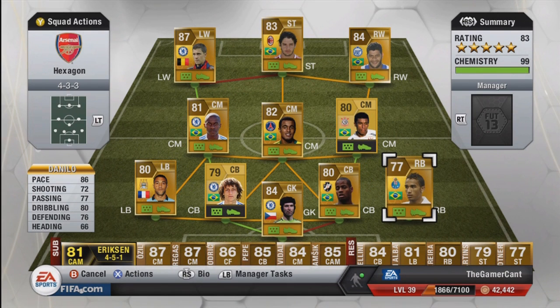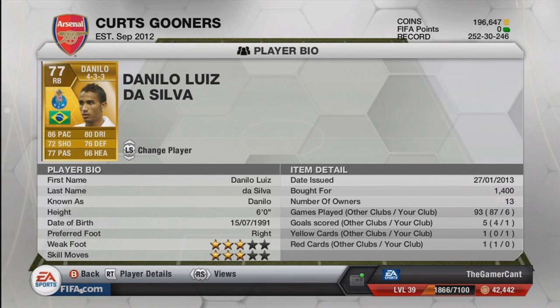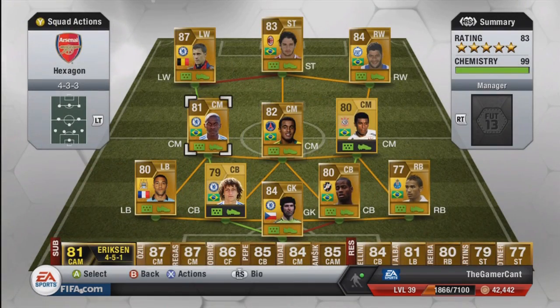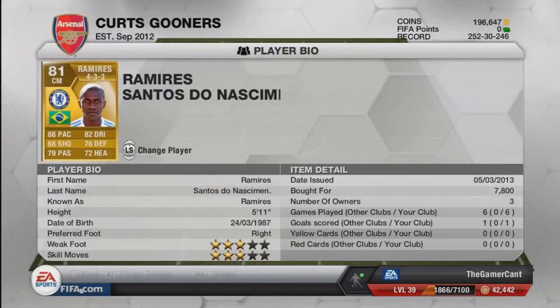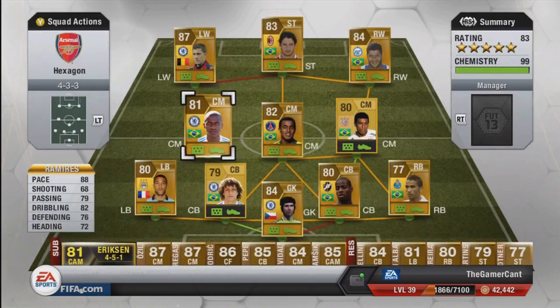Right-back, we have Danilo. I originally went for Mariano but had to switch him out because I was putting Lucas in the middle. He's got 86 pace and 76 defence — that's about all you need to know really. Quick, fast, solid right-back. Over in the first centre-mid position, we have Ramirez, one of the best defensive central mids in the game — 88 pace, 76 defence, 82 dribbling. High work rate on both attacking and defence, so he's very, very good at getting all the way around the pitch. And he costs just 7,800 in the right formation.